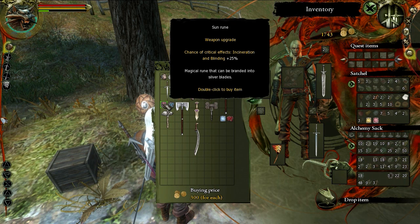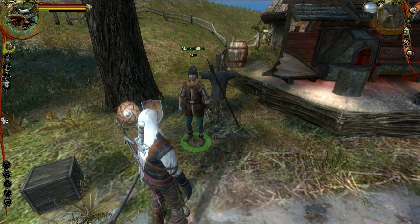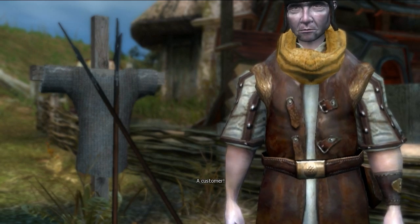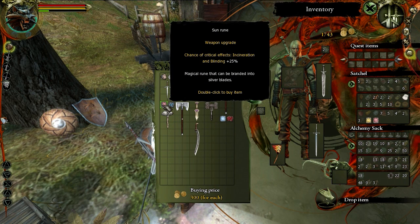The player considers that stacking three runes wouldn't be bad and wonders if it's possible. They decide to exit out, do a quick save, and see exactly what they can do with the runes. Testing reveals that stacking three sun runes would give a 75% chance of incineration.